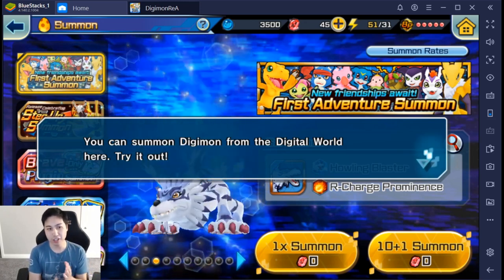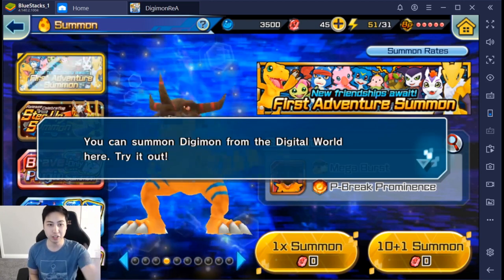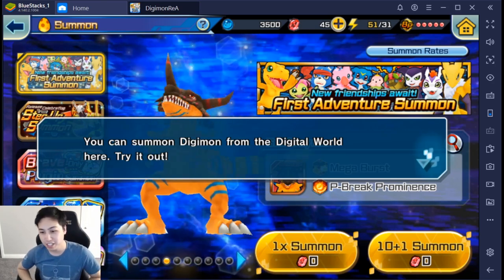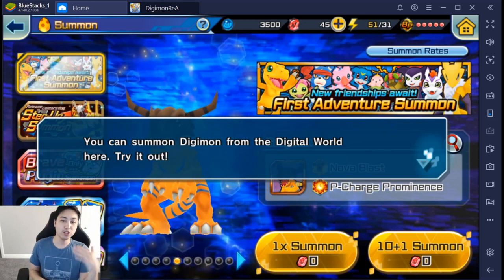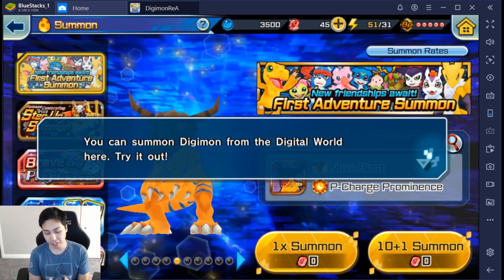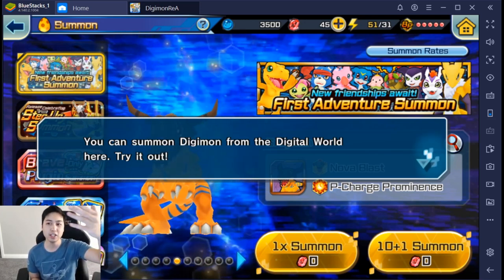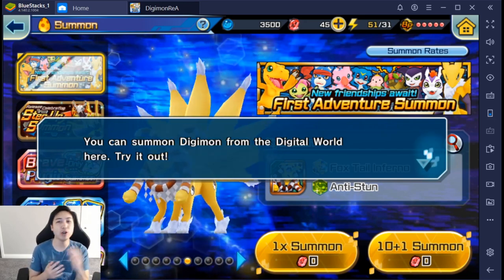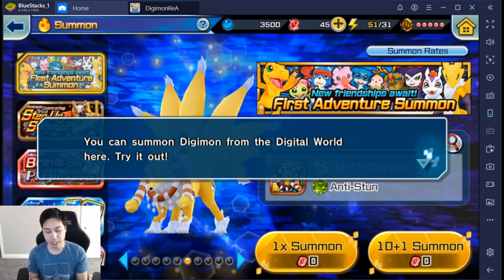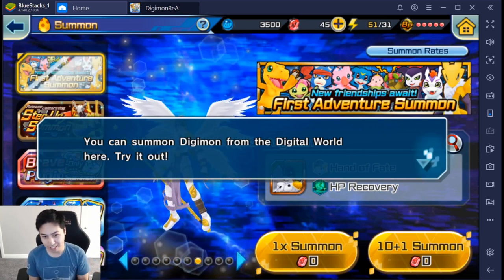The process starts off with you going through the tutorial, and then you get to this part that's kind of the tutorial first adventure summon temple. You get here, roll it, and look out for the rainbow orbs. If you get any good ones, go through the step summons. Depending on how well you roll on this first temple, you may or may not want to keep continuing. Go through the first two steps and see if you get a rainbow. If not, you should reroll — I'll go through that process later.